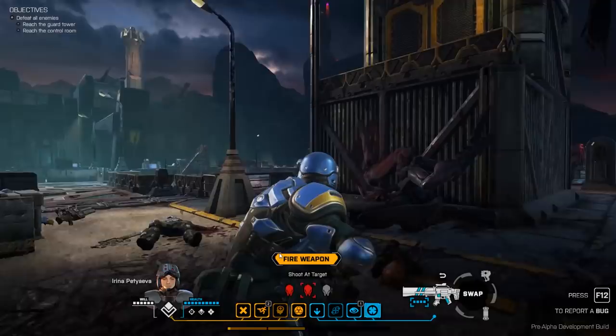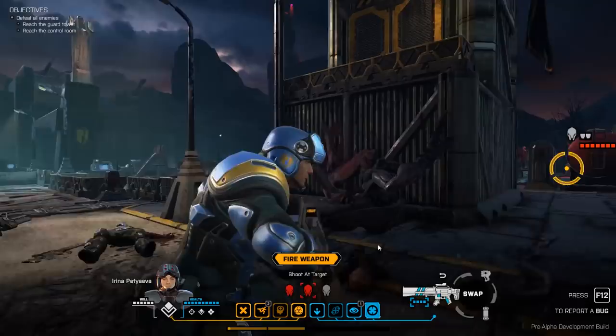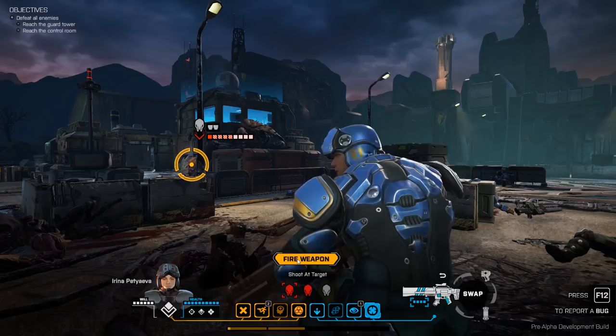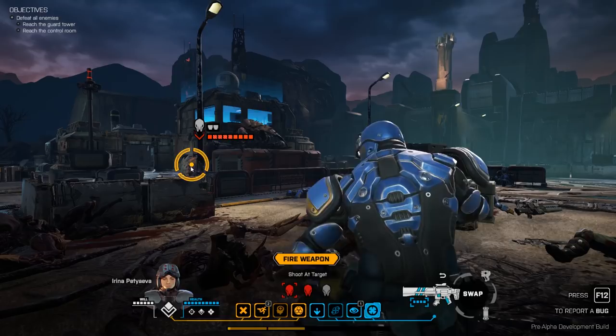The normal way of targeting is to select fire and then use the Tab key, or click on the little icons down here, to tab between the different targets. We can't target the one that's behind the crates because we can't actually see him — we know he's there and can just see a little bit of him peeking out, but we can't target him. Firing my weapon would fire shots towards the alien.